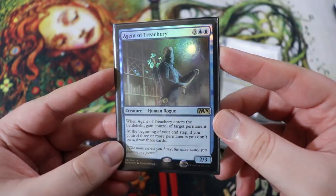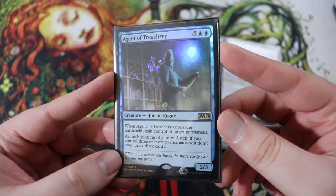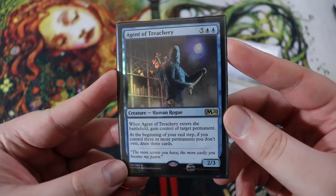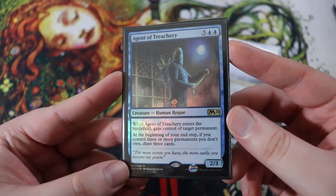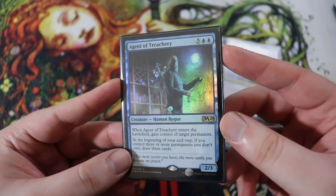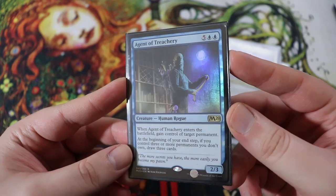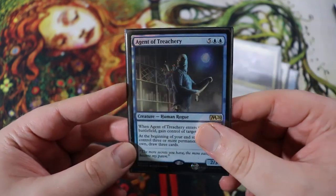Very similar, we have the Agent of Treachery. It is a seven drop — one of the best reanimation targets in my opinion. It's such a sweet card. When it enters the battlefield, gain control of target permanent — permanently. You just get one of their things permanently. And then at the beginning of your end step, if you control three or more permanents you don't own, draw three cards. If you've stolen three things from people, you're probably going to be winning the game anyway. But I still think this card is really sweet — a really good reanimation target.